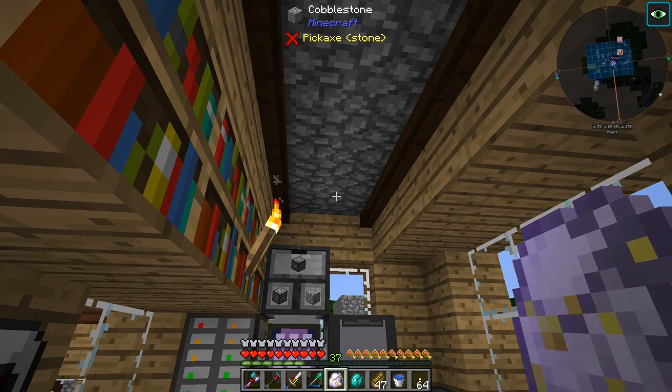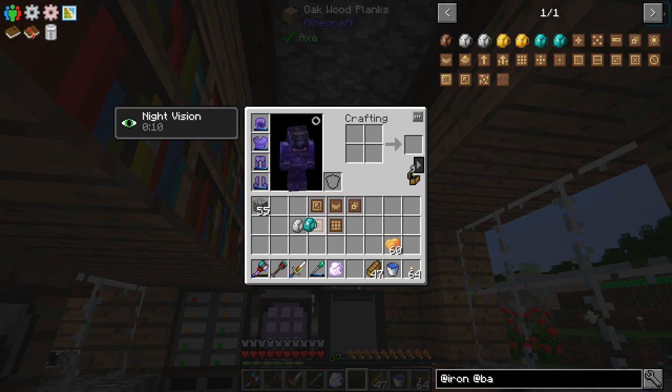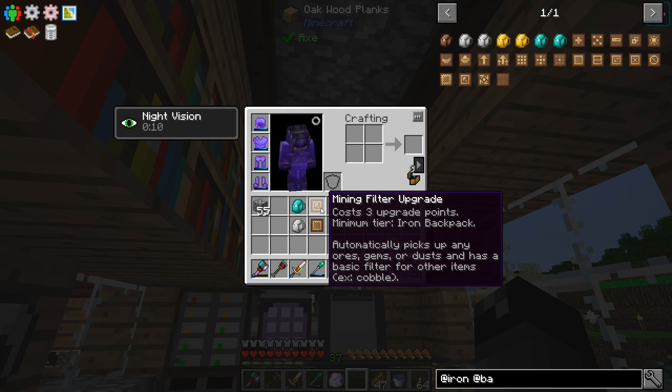The diamond backpack has an 11x7 inventory — 77 slots of space. That is so good! The way I want to have this set up: we're going to have a diamond backpack as our main one with a mining filter upgrade on it, so it's going to automatically pick up any ores, gems, or dust. It also has a basic filter for other items — for example, cobble — so we can set this thing up to take cobblestone in and all the different mining stuff.